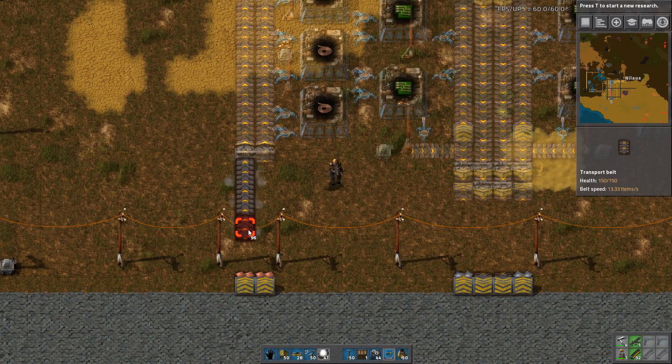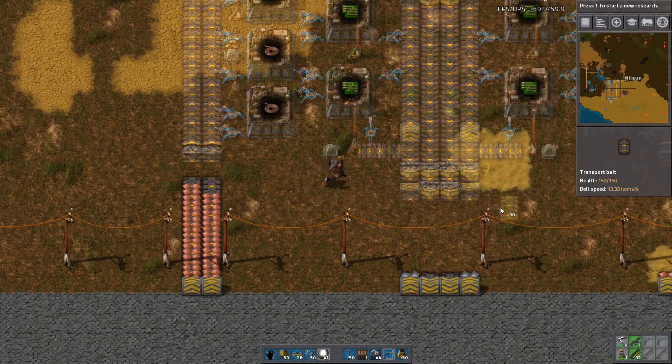Let's start building this — not hooking it up just yet. That's the outbound of the greens.